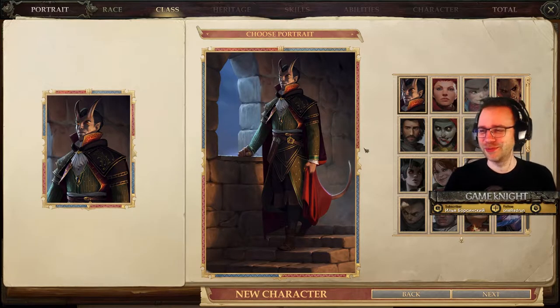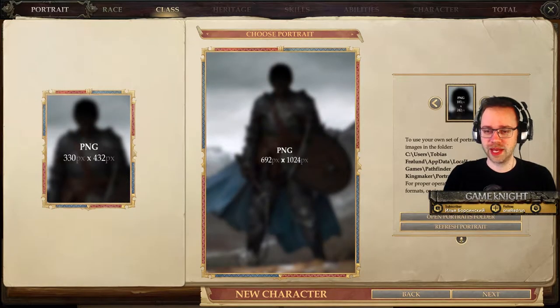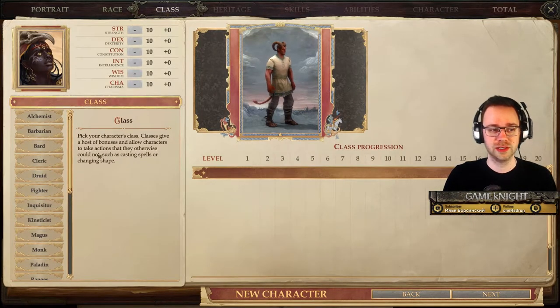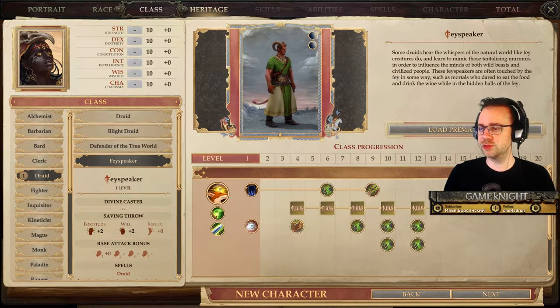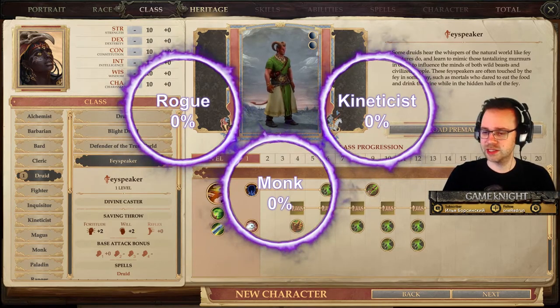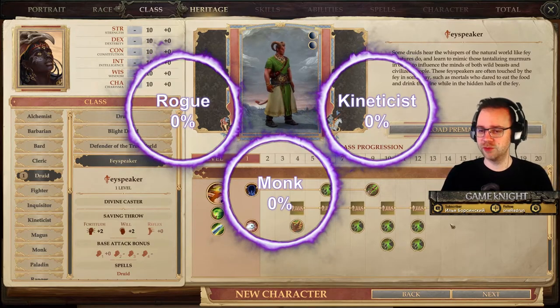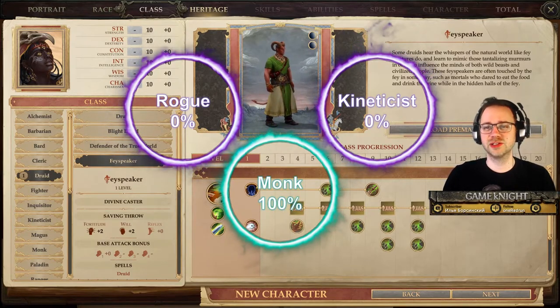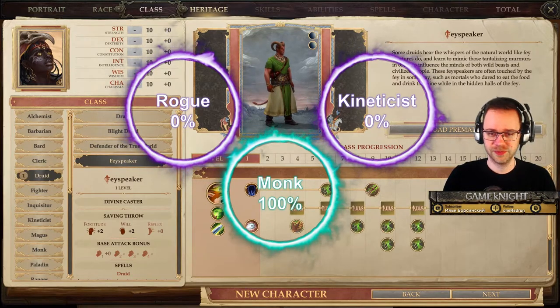I actually downloaded some extra portraits for this playthrough, but first we need to look at what class we're going to play. Let's keep it at those three and head further in after that. You can click on the stream where it says Kineticist, Rogue, or Monk, and everyone can vote.